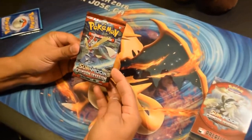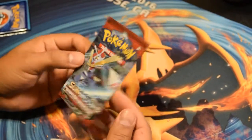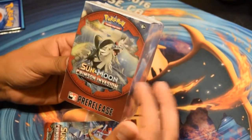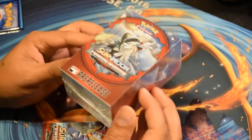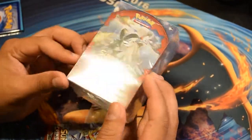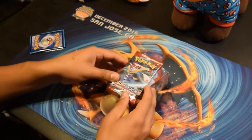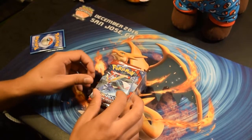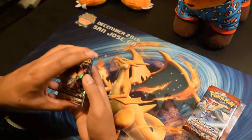Sun and Moon Crimson Invasion. I'm going to do the pack opening and then I'm going to do the pre-release. This is one of the box sets that you get for the pre-release — it comes with five packs, I believe. We're going to open this up and see what's in here too. First, I want to show you guys what I got from the pre-release from today.